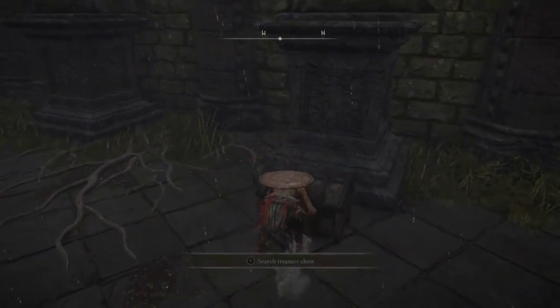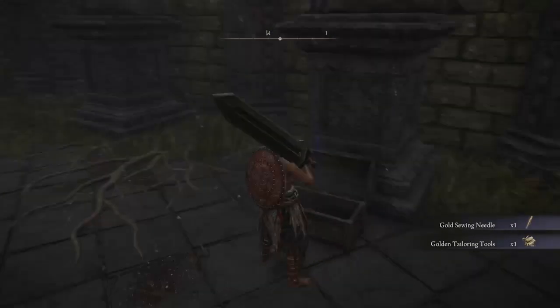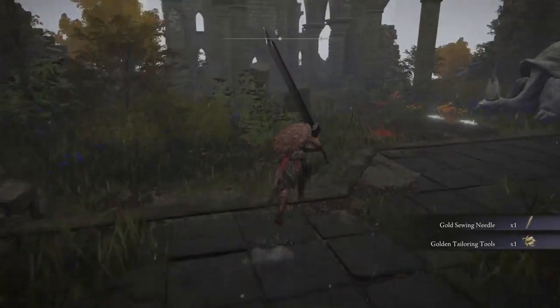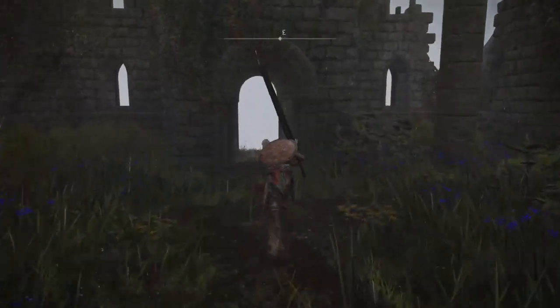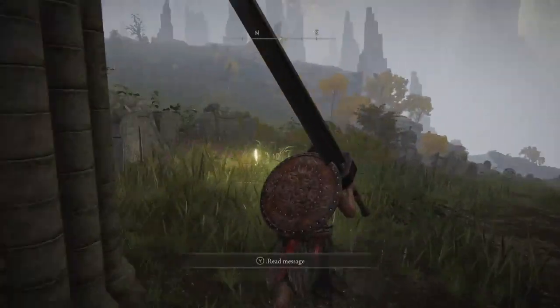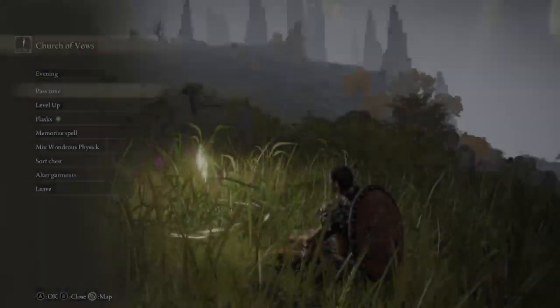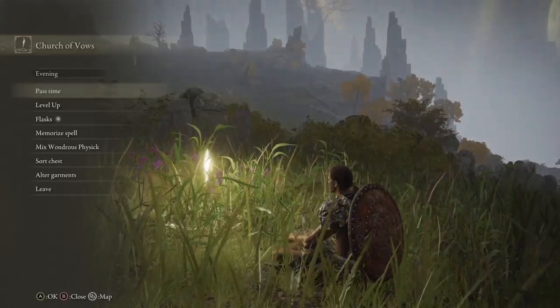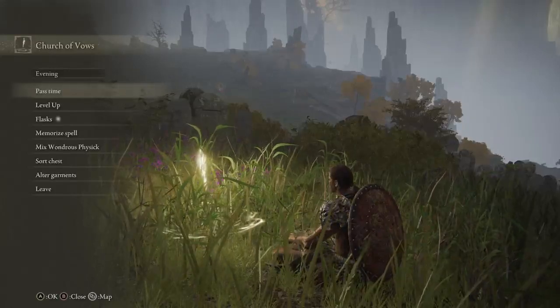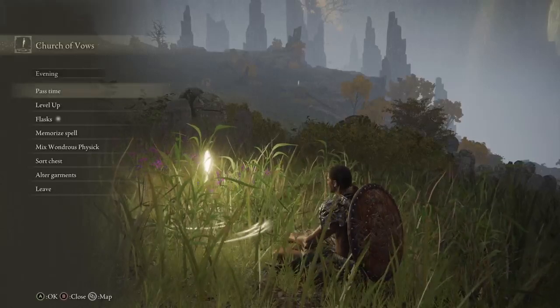Now we're going to go right over here to get the Golden Sewing Needle and the Golden Tailoring Tools. This allows you to tailor the remembrance armors later on — you can start wearing like Radahn's, Rennala's, a couple other people's sets. So that's it — we have done all our setup. When we go back in we're going to go to the Church of Elleh and we're going to start knocking out some actual content.